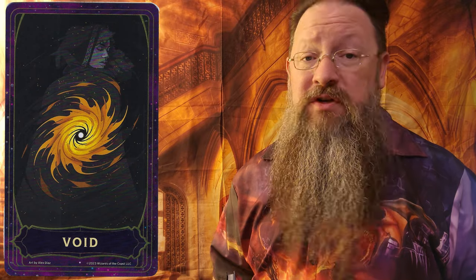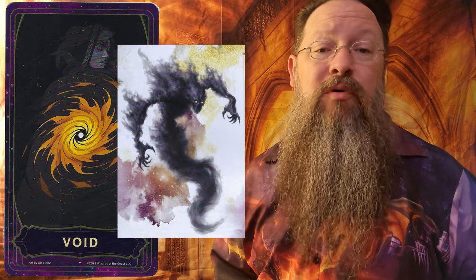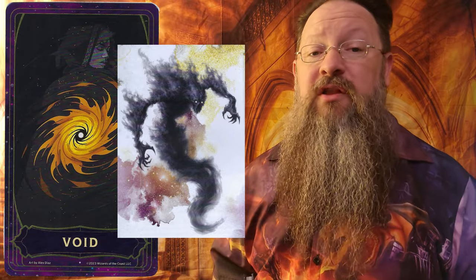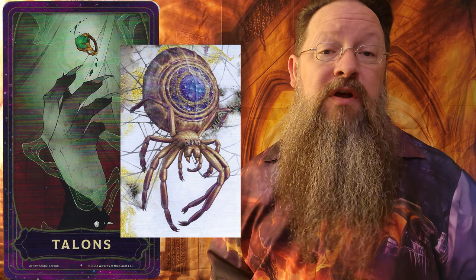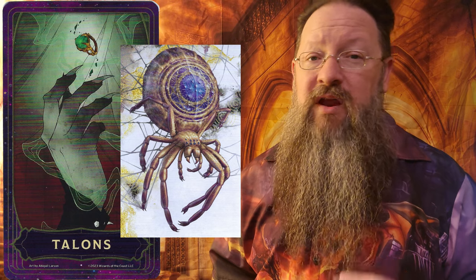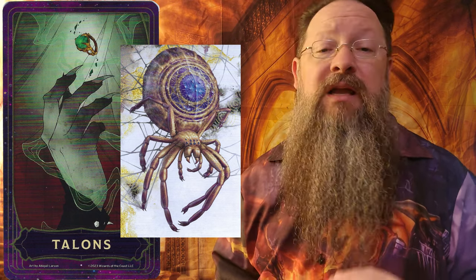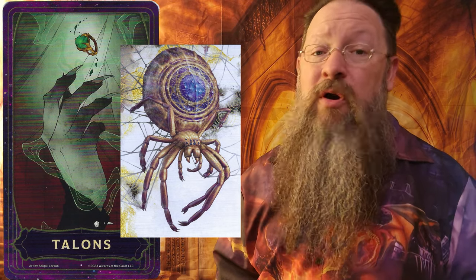Monsters pop up in almost every chapter of this book. For example, in Chapter 18, which depicts the Void card, there is the Breath Drinker — a chaotic evil apparition that can heal when hit by radiant or necrotic damage, can turn invisible, and has a challenge rating of 14. Or the Ruin Spider, found in Chapter 21 represented by the Talons card, which is a spider that has been heavily influenced by the Deck of Many Things and can spit acid, causing permanent damage to your weapons and armor, or wrap you in a web and munch down on you.